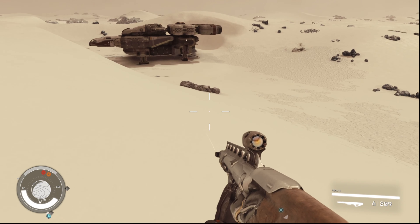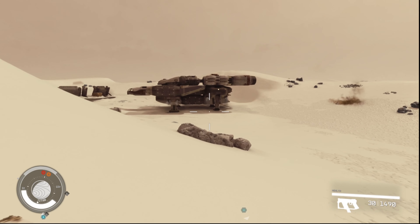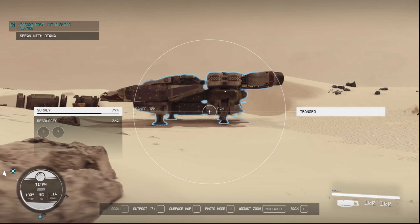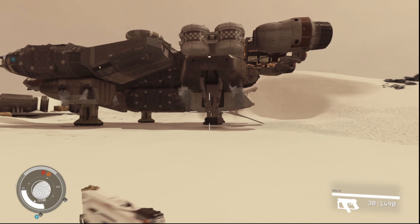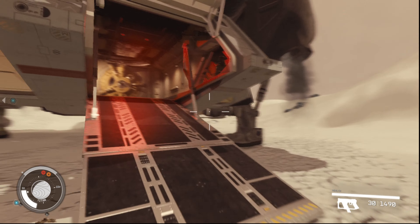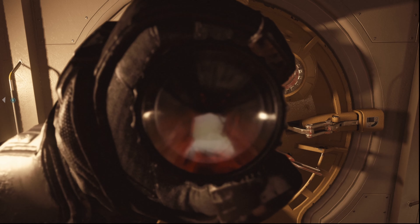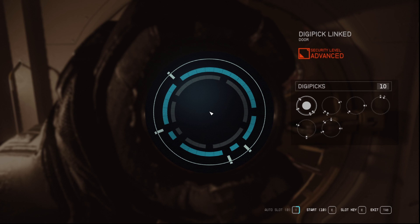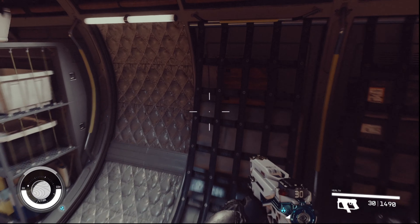Welcome back, citizens one and all. One of the random events you will happen across is ships like this one — this one's called Transpo, and it probably has a lot of cargo space. You can enter into these ships, and if they are enemy ships you can technically steal them. Even if they're good ships, you can technically steal them. So let's go ahead and get access to this one — looking mighty nice already.